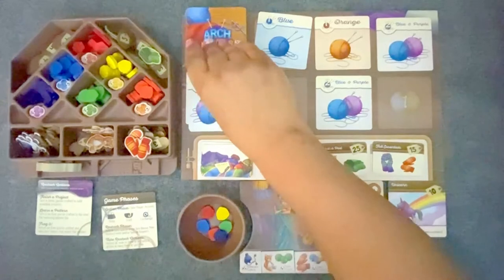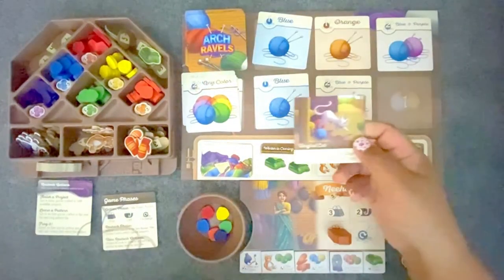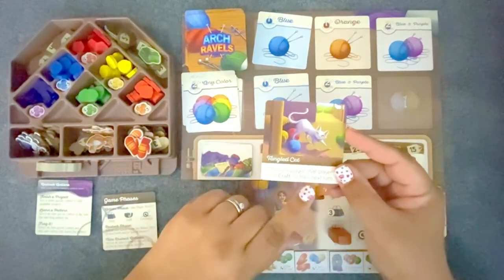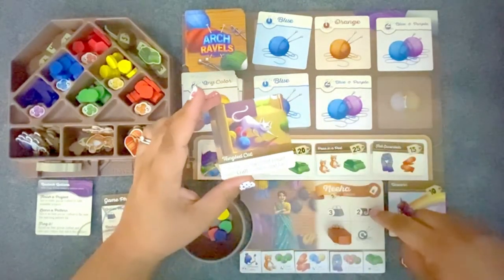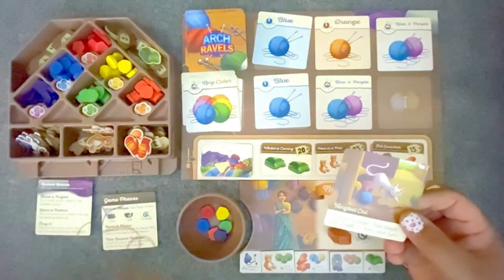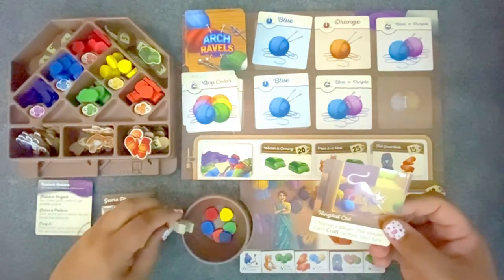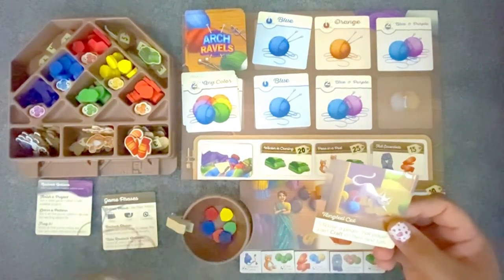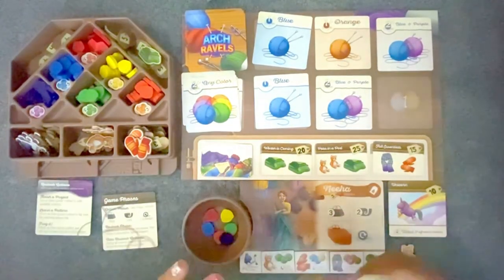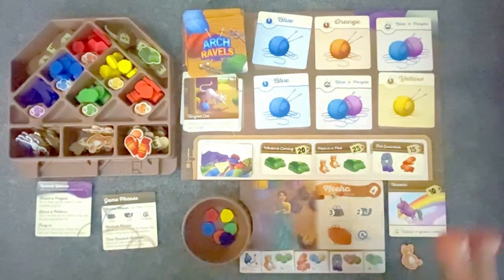My next step is to refill the bazaar. An action card showed up — it's the Tangled Cat! This card lets you choose a player, and that player cannot take the craft action in their next turn. I have to resolve this right away. I'm going to choose my opponent and put the little Tangled Cat on their bowl. The cat is now playing with their yarn and they are not able to craft anything this turn! Then this goes in the discard pile and we take the next card to fill the bazaar. That was the restock phase.